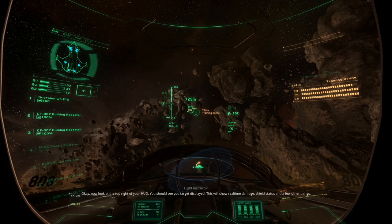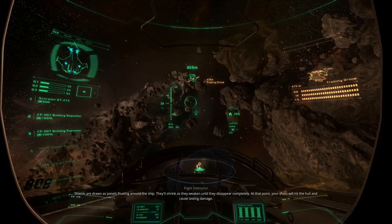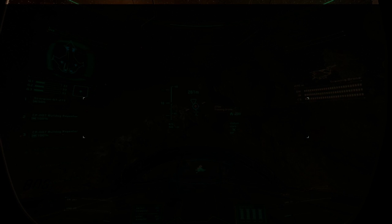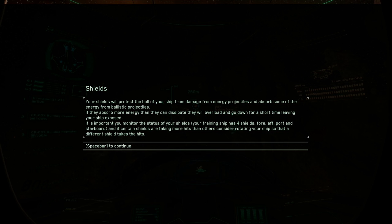To focus your targeting system on the nearest enemy radar contact, press C - that's a good key. You do need to target your enemies before you can shoot at them. You should see the target displayed showing real-time damage, shield status and a few other things. Shields are drawn as panels floating around the ship - they'll shrink as they weaken until they disappear. At that point your shots will hit the hull and cause lasting damage. My ship has four shields - fore, aft, port and starboard. You've got shield directions or shield arcs, and you can actually rotate your shields around. That's when you realise the combat model is on a different level.